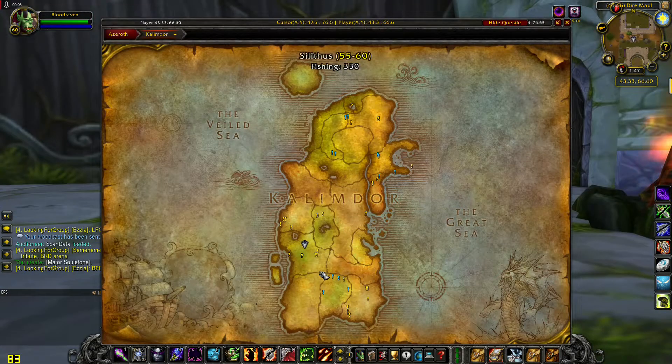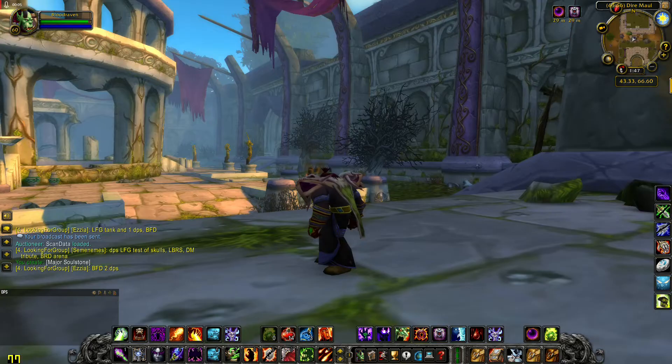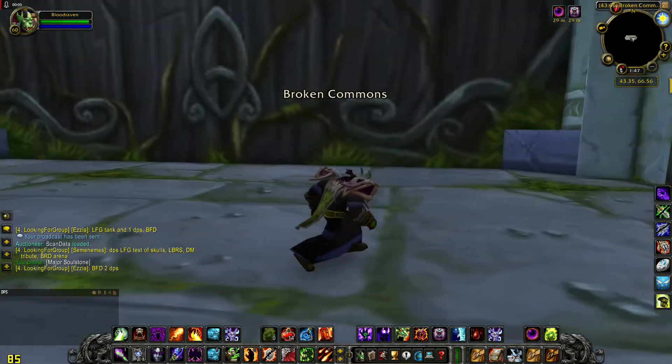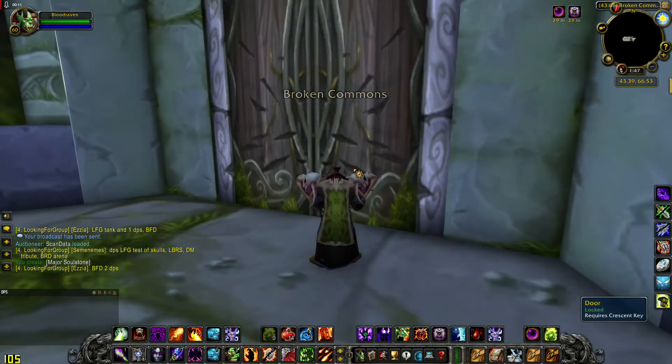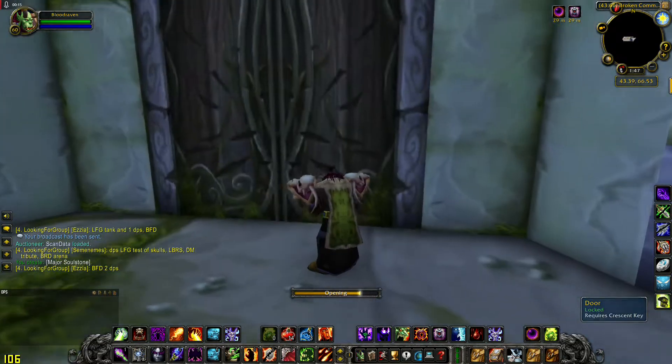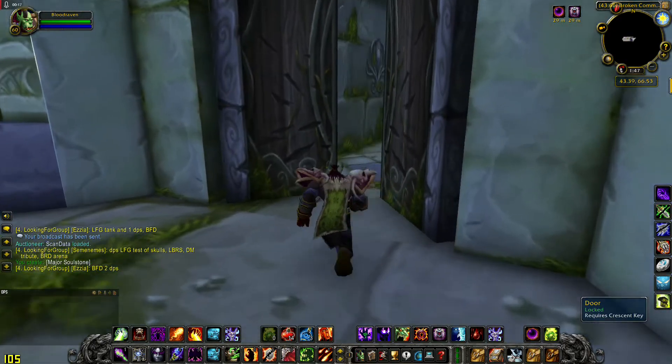Welcome to Body Gaming. I will show you how to get to Atanatum in Dharamau. This is a shortcut. You need a Crescent Key, Rogue, or a Key from Blacksmithing.